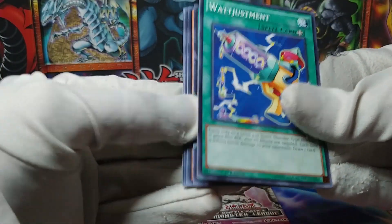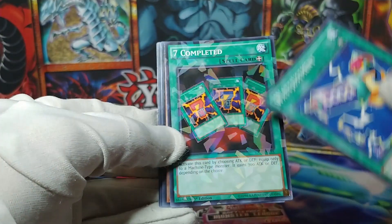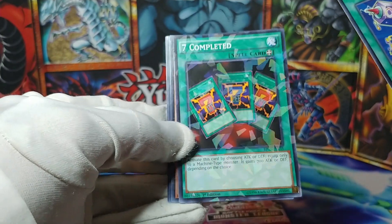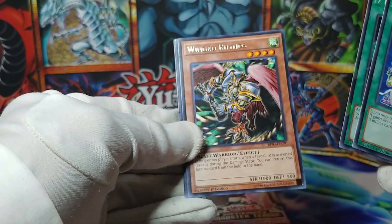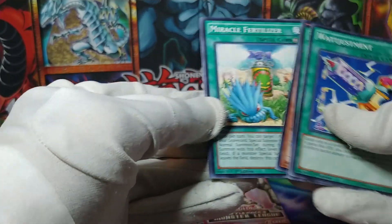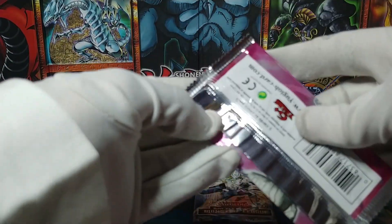What else can they put at shatterfoil? A Watt Chimera, and Seven Completed shatterfoil — oh, I love it! This takes me back. Seven Completed, Winged Rhinos, Miracle Fertilizer, and Submarine Roid.